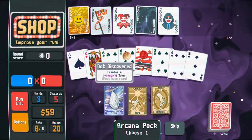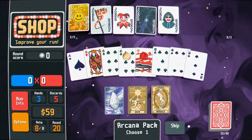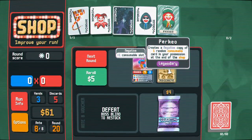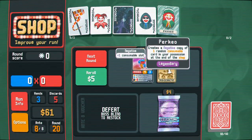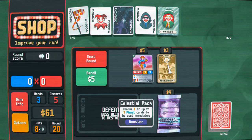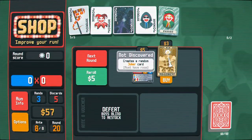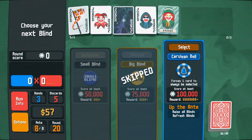Create a legendary joker — sure, let's see what we get. Creates a negative copy of one random consumable card in your possession at the end of the shop. I don't really get how that works. Skip the blind? Oh, that's just going to be silly.